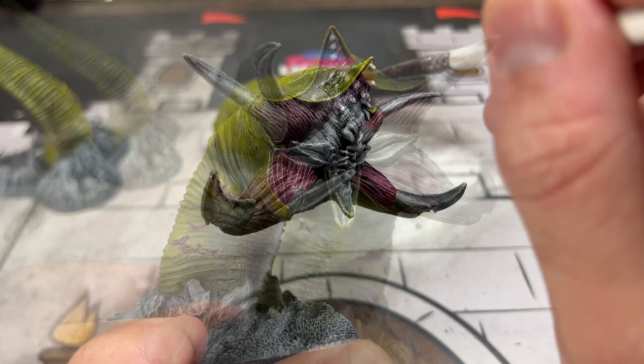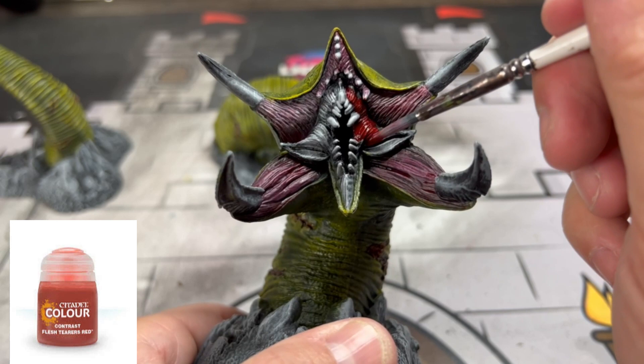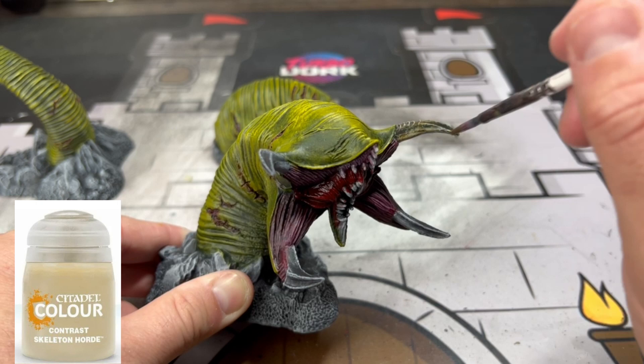We're going to add just a little bit more red on the inside of those nasty mandibles using some Flesh Tearers Red. For all of our bone areas — including the teeth in the middle — we're going to use some Skeleton Horde.